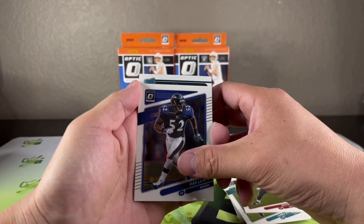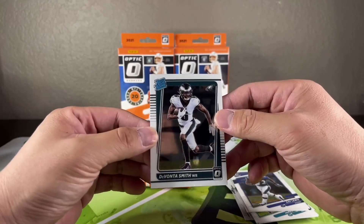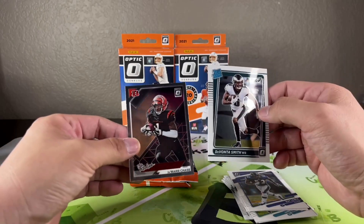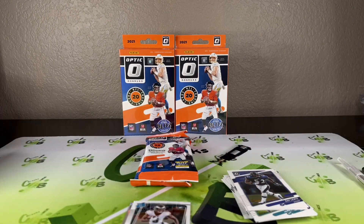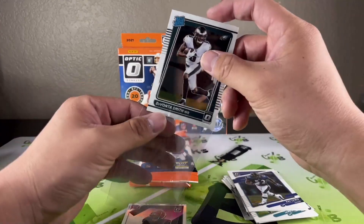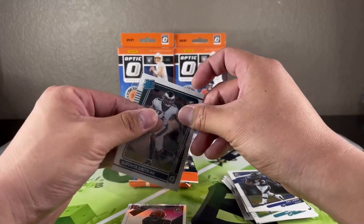A lot of base cards here, and then we get the DeVante Smith rated rookie followed up by Ja'Marr Chase — nice rookies. I don't think I'll be buying many of these if I don't get them myself. If the downtowns can come in the second packs, that's really where you would get something good — the downtown, or the second to last card.